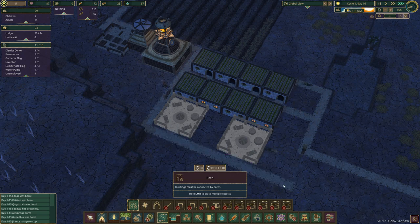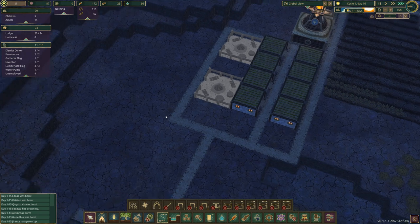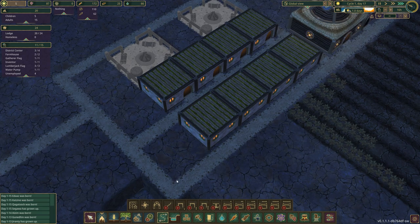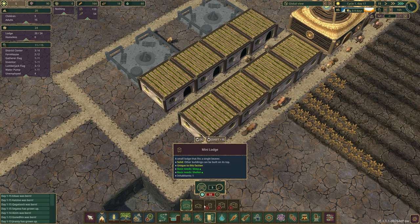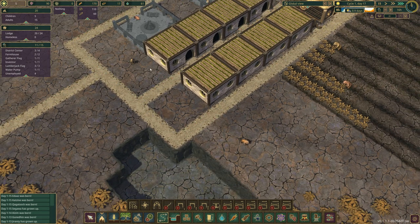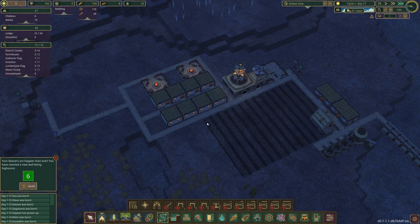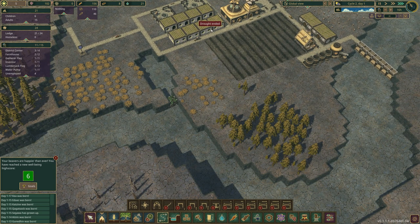Once we get enough research points I'm actually going to put more houses on top of these because we can stack them. If we look at the houses we can build on top and add stairs - like an apartment block. That could be cool. Remember guys, if you're enjoying this video give it a big thumbs up - it helps fight the algorithm. And the drought has now ended!